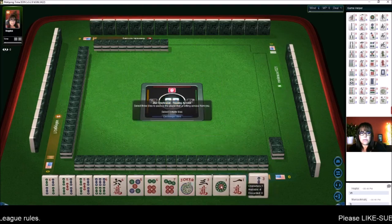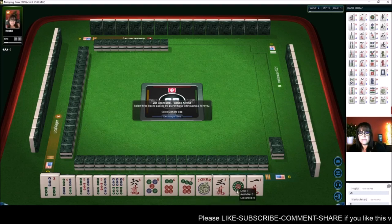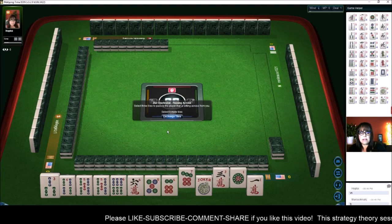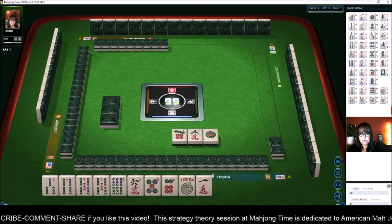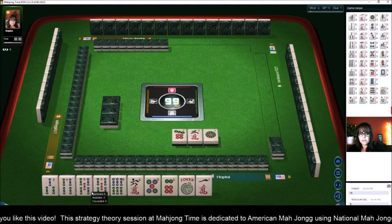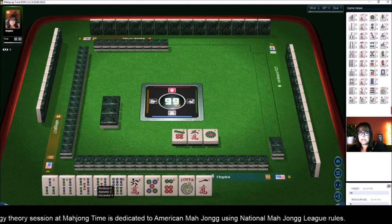We've got a three, four, five. We could do three, four, five, six, six — fourth hand down. Let's go ahead and give up on the seven dot now. Four, five, six — yeah, we don't have any other seven. I'm thinking we might be able to do three, four, five, six, six — fourth hand down, or the concealed hand has potential.